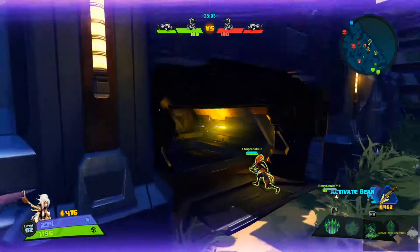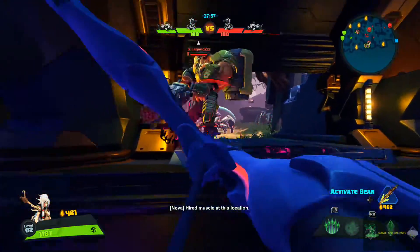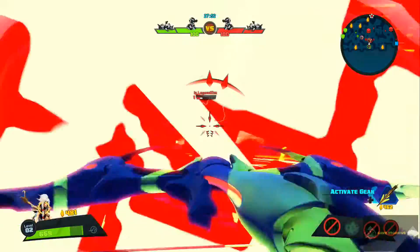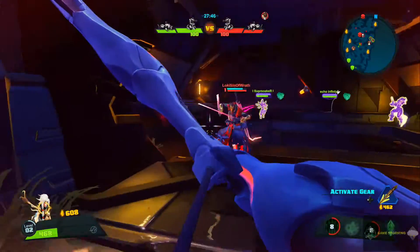I just got an overshield because of Reina — that's nice. I don't like the way abilities are cast though. We can actually curse right here and he's dead. We're out of here — Wrath is gonna come for me now.